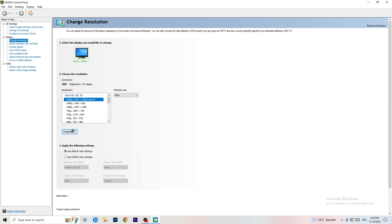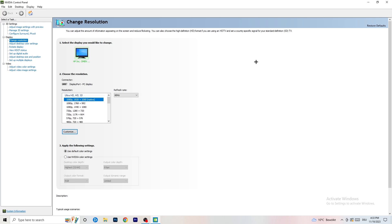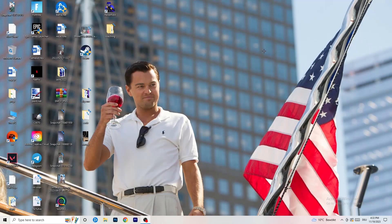To fix it, click 'Customize', then 'Create Custom Resolution', and enter whatever resolution you're using in-game. Set the scan type to Progressive, and the timing to CVT Reduced Blank. Then click 'Test' to apply it to your display. I won't do it right now as it would interrupt my recording, but for you go ahead and do that, then close the control panel.